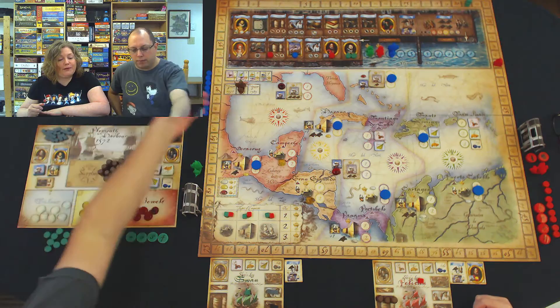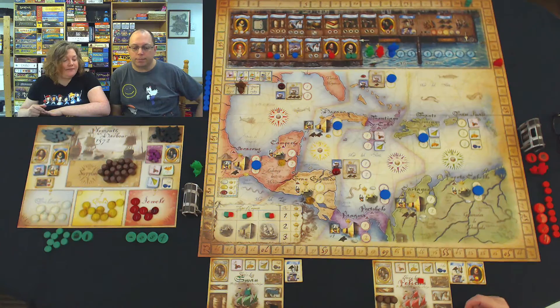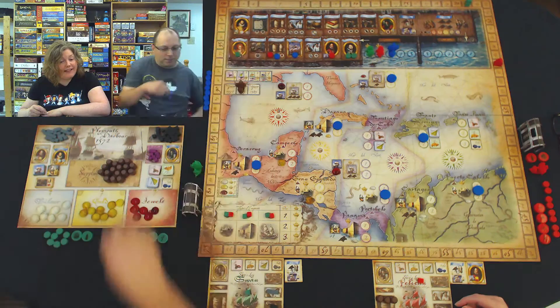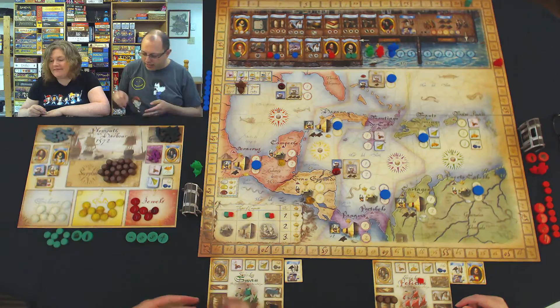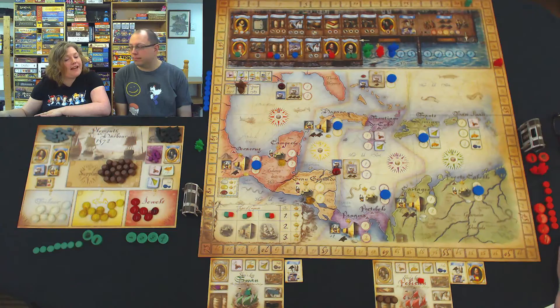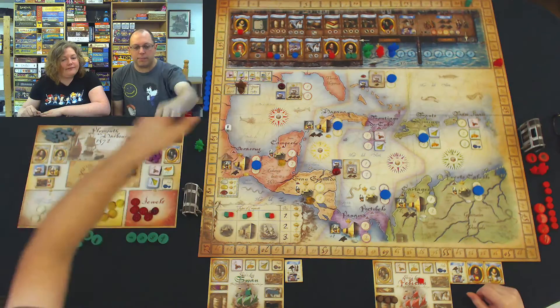I'll take supplies, please — three lovely barrels of supplies. Blue jumps up and gets more supplies. I'm going to go hang out with the queen — I get another lovely trade good, a lovely cannon, and I get to upgrade my boat, all at once because the queen is awesome. Now it's me. Maybe I should take the governor. Oh my — let's do that. I'm in charge of the admiral and the governor. Blue is going to jump up one and take the pinnace.